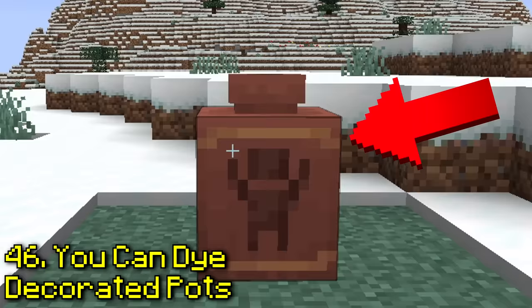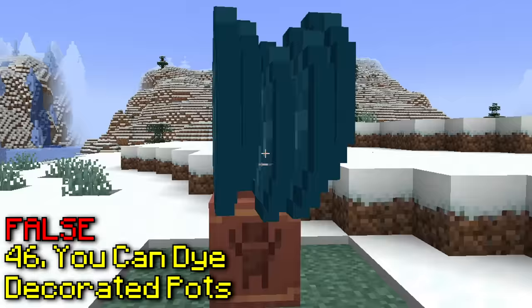Can you dye the highlighted part on the new decorated pot? No, it's still yellow — this one isn't true.